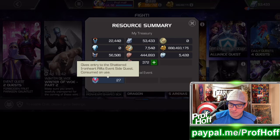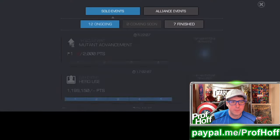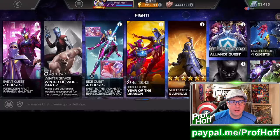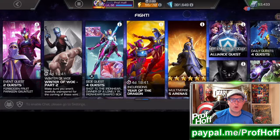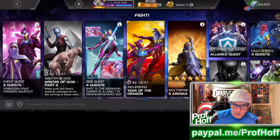Entries at 27 right now, and it's kind of lucky because right now also, at the time of recording this, the hero use event is going on. This is really easy hero use points — I usually use Hercules, but I could probably use my Domino or Hulk now, since 7-stars get more points than 6-stars. I'll be fine either way.